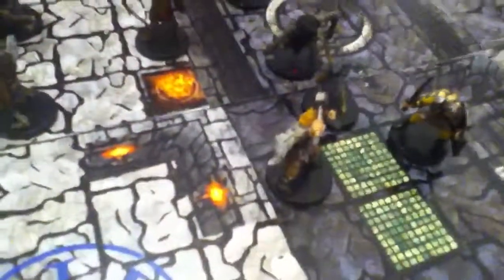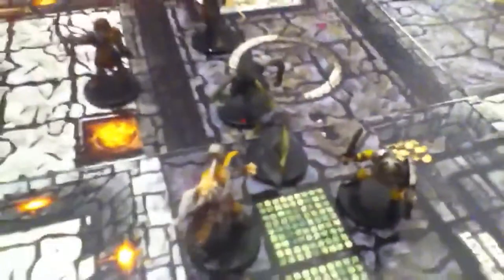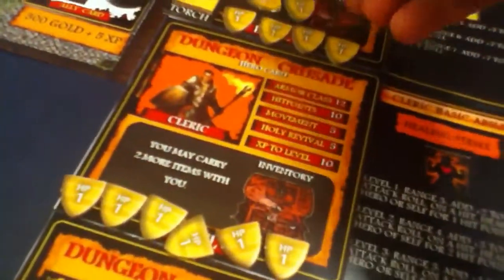Ninth up, the black Orc Archer. He gets Serrated Arrow and keeps max distance from the closest hero — that archer is the closest, and that's as far away as he can get. Rolling it up: hit — that's one hit, two hits. Adding five to six gives us 11, and our archer only has AC 10. That's three hits on the archer. One, two, three — it's not looking too good for them, guys.